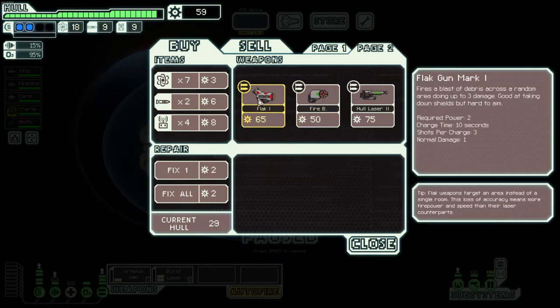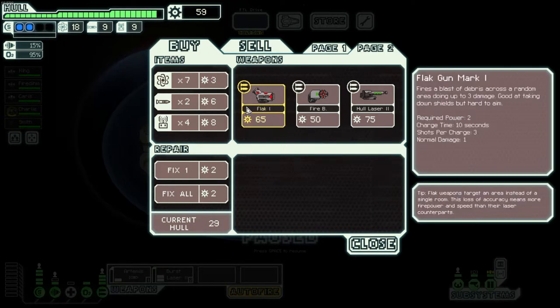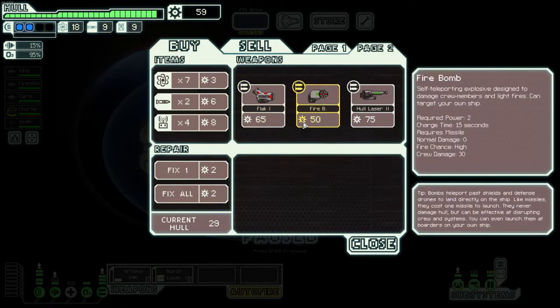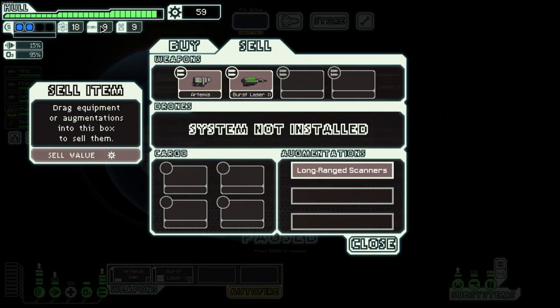This is one of the best weapons in the game — essentially a garbage shotgun but very powerful because it can take down shields like nobody's business. It's not necessarily an instant purchase but it is very good. We can't afford it, but I have a strategy: we can sell the Artemis for 19 scrap, which gives us enough to buy it. The catch is we won't have enough power, but it'll be worth it.